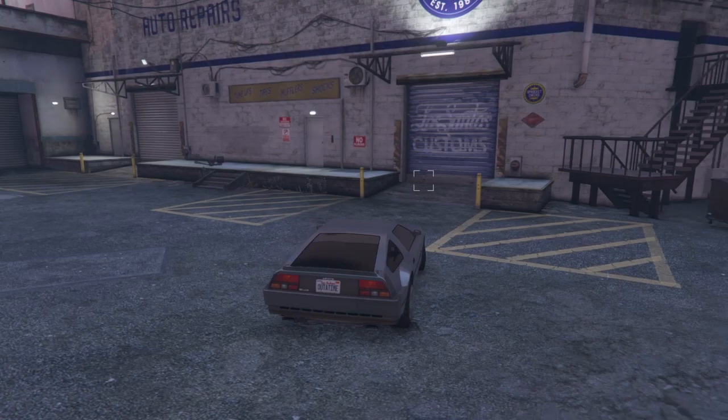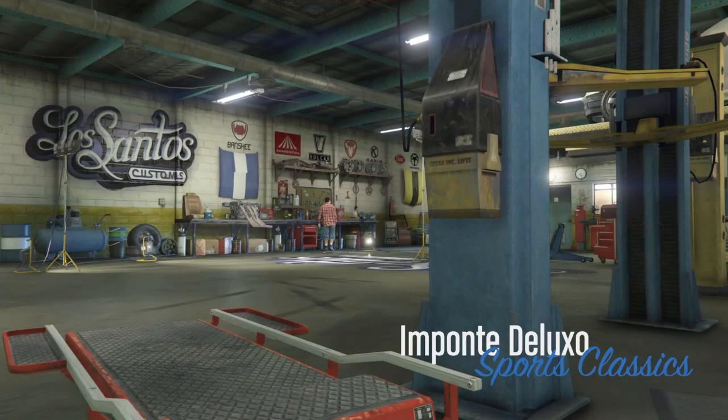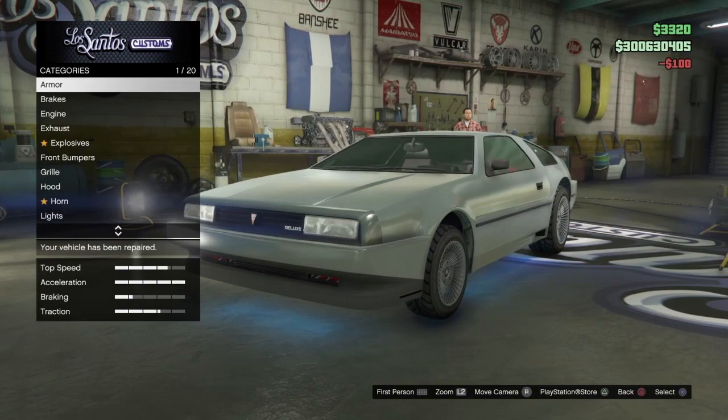We're going to knock this one out. You can take it to your office garage, workshop, or any Los Santos Customs, or if you have the facility and the Avenger, you can customize it in the Avenger or also your MOC truck — so there's a lot of options. You do require the MOC truck or the Avenger if you want to add the weapons to it, but we're not covering that anyway.